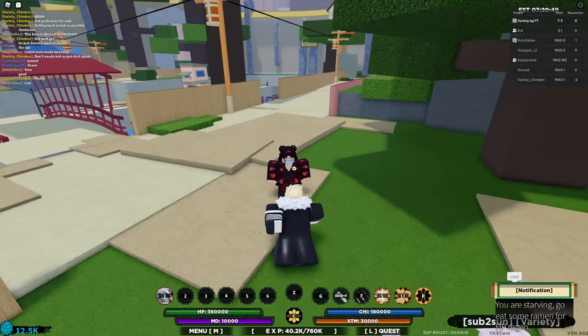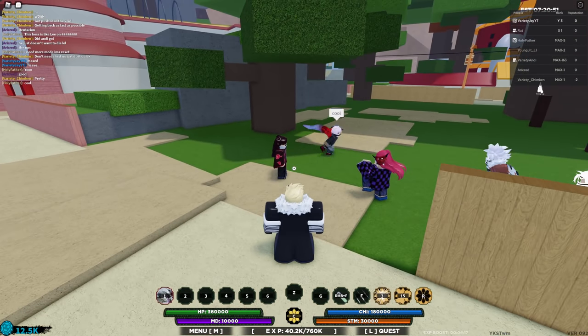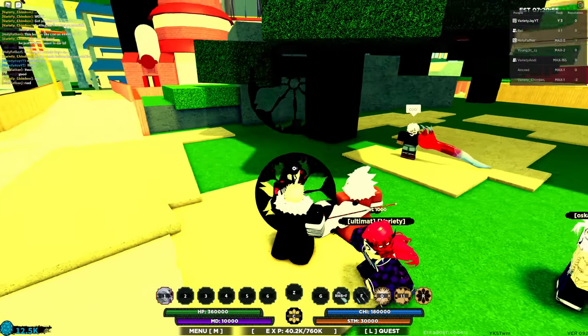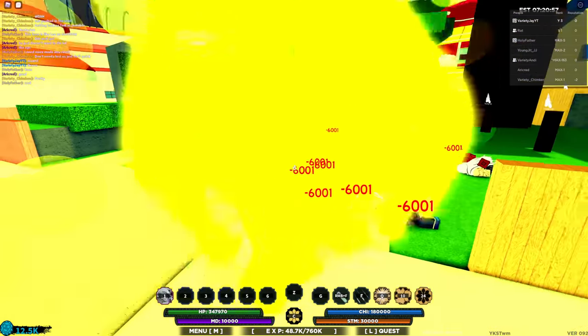Now the third ability, someone needs to actually attack you, because it is a counter. She actually needs to punch me here. So she's going to punch me, and it is a counter — basically it does a decent amount of damage. It's basically like an auto dodge counter.